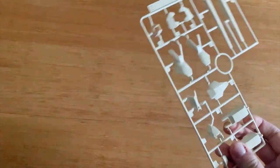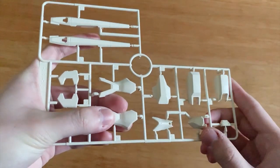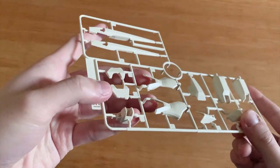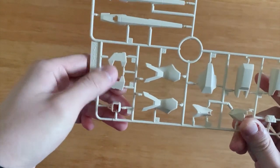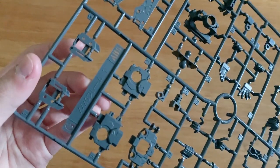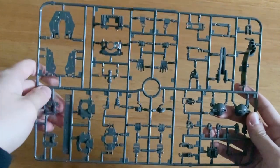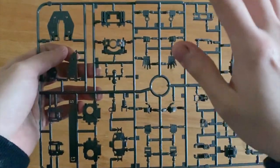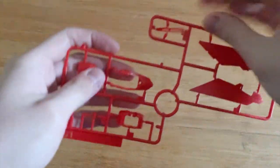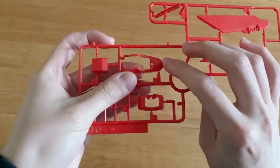Now let's look at the first runner — this is the E-runner and we got two of them. It's mainly going to be the legs parts and part of the wings. These three pieces might be the arm parts, and these two I assume are going to be the shoulders. We also got the G-runner, which is the XXXG universal runner containing the inner frame of the entire mobile suit, plus some hand options. Then we have the J1 and J2 runners — on J1 you can see the wings at the backpack.